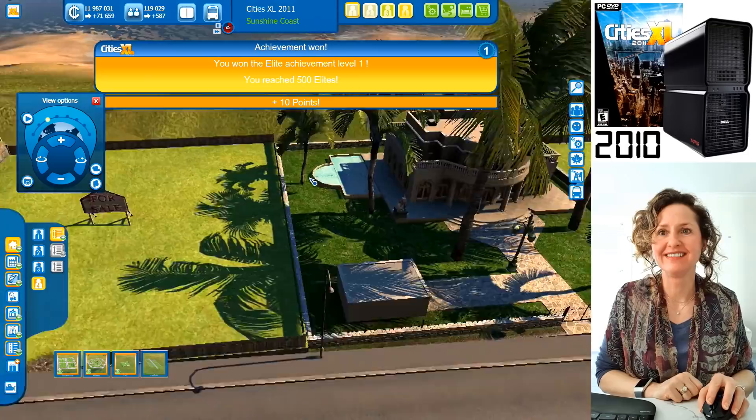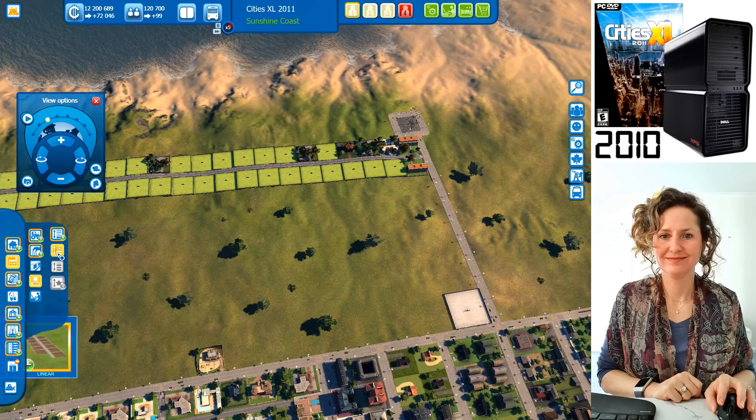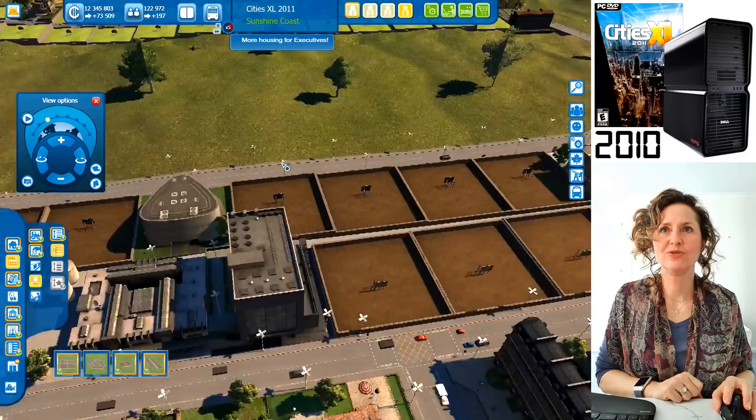Elite housing — let's do a linear zone along the beachfront. You've finally got your mansions. Let's curve and snake them around near the coast. Here we go — look at them, like little castles with palm trees and columns and coach lights. These are the coach lights I wanted on the streets.